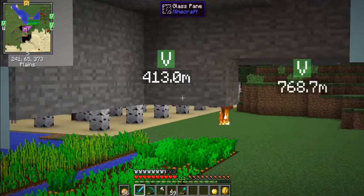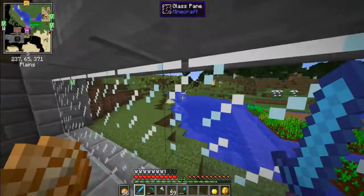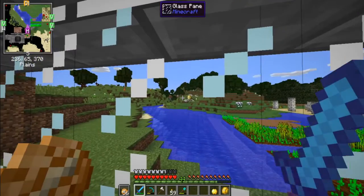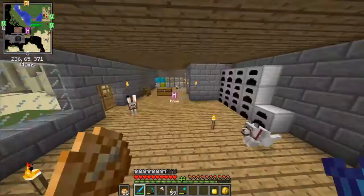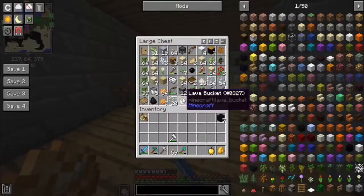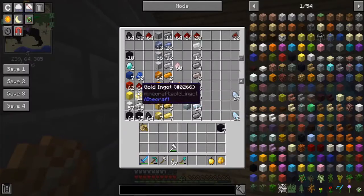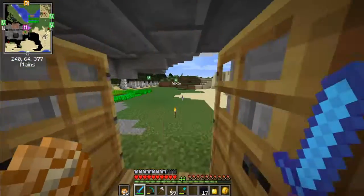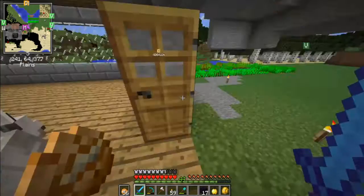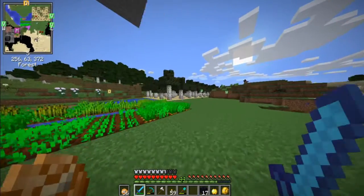There's probably some nasties out there burning right now — yeah, a zombie. I want to get a horse at some point but I don't think I'll do that today, because today I am going to build a Nether portal.